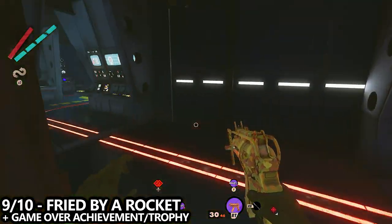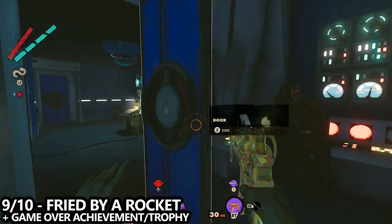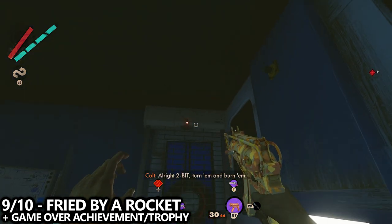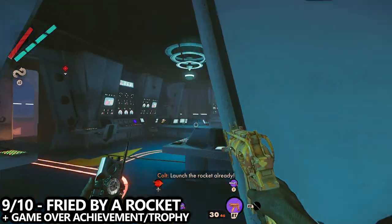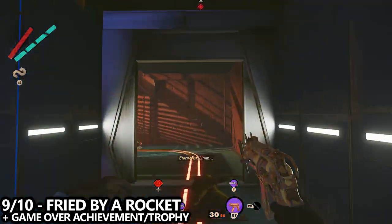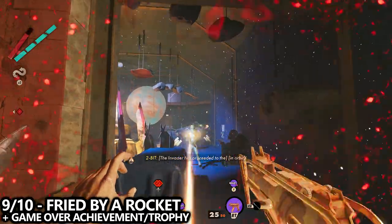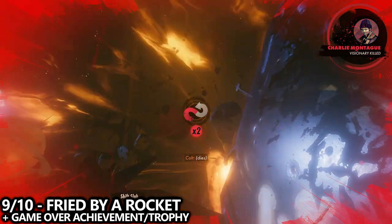Once the three batteries are placed, the machine is ready. Head back to 2-Bit and activate the rocket. Once it's successfully activated, run straight at it — it will begin to take off, and if you are close when it launches it will fry you. This will be our ninth out of 10. This one is by far the most involved, but it isn't really that bad. This will also unlock the 'Game Over' achievement/trophy for killing Charlie within the rules of Condition Detachment.